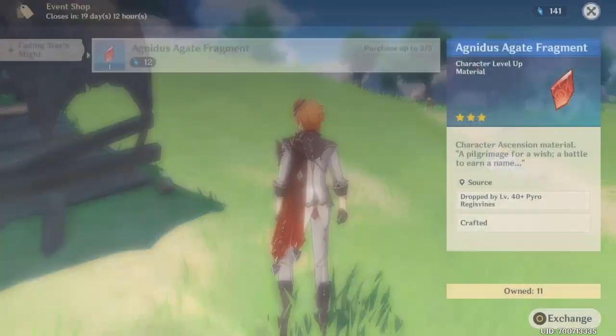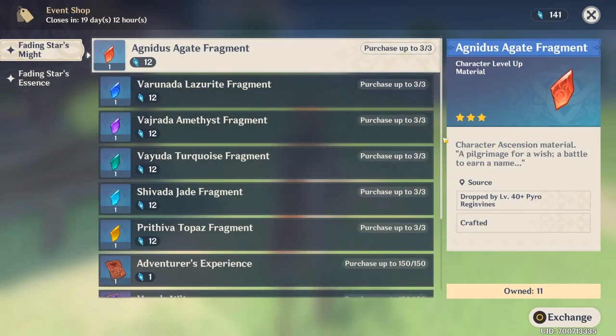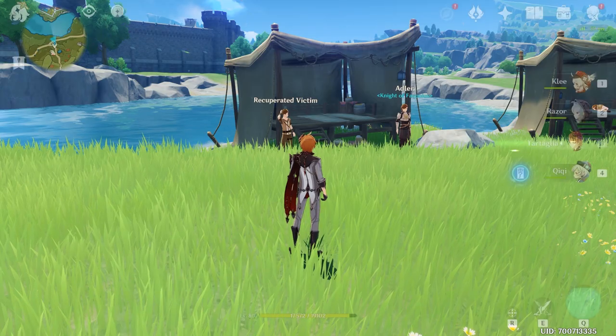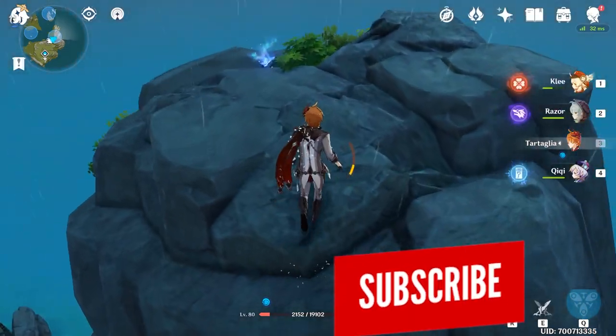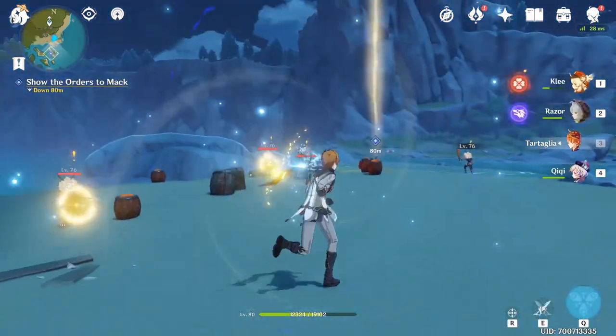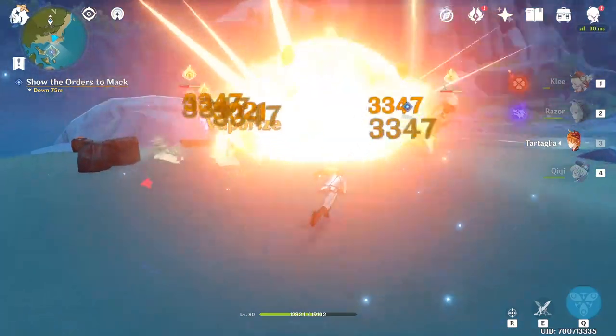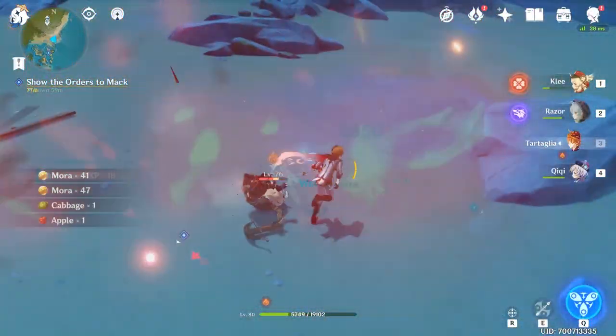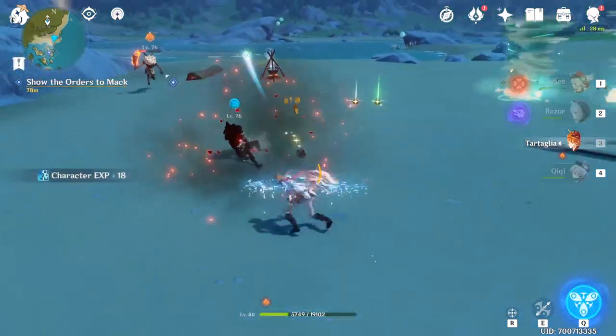The first shop will be used to redeem your fading stars might for regular rewards like mora, experience books, and ascension materials. You can acquire this currency by completing side quests and salvaging meteorite shards that appear in select areas of the map. These two methods seem to be of limited quantity since only a few side quests unlock in each new event phase and the meteorites you salvage from marked sites are not unlimited.